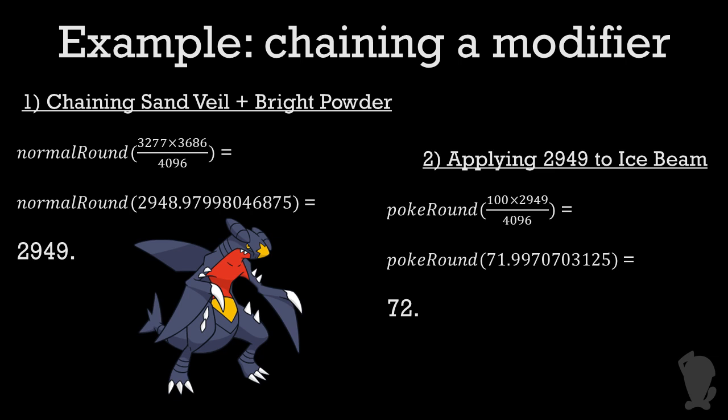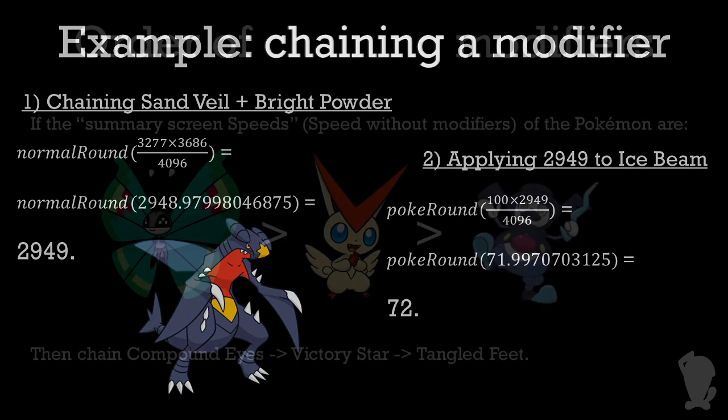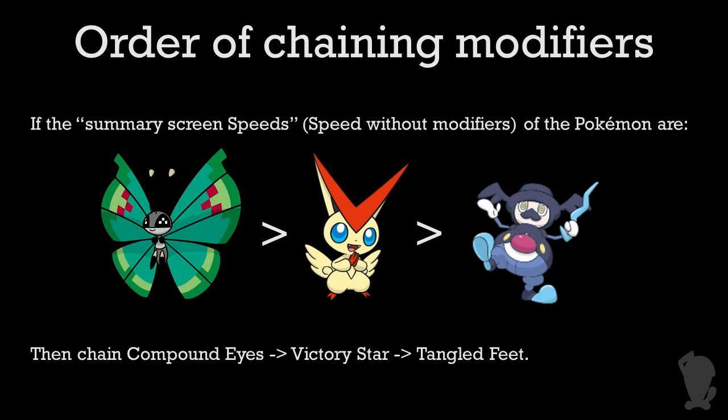Doing this chaining process matters, especially when you have a lot of multipliers — the rounding mistakes will get amplified at each step if you don't do the chaining process the same way each time. But what if you had multiple modifiers that are abilities? For example, what if you had a Compound Eyes Pokémon with a Victory Star ally attacking into a confused target with Tangled Feet? That's three different abilities. In that case, the game picks the order to chain the modifiers based on what I'll call the Summary Screen Speed of the target. Summary Screen Speed is what you see when you look at the Pokémon Summary — not Speed boosts and drops from things like Agility, not Tailwind, and not Speed Swap either. So in our scenario, if the Compound Eyes Pokémon were faster than Victory Star, and Victory Star was faster than Tangled Feet, the modifiers would be chained from Compound Eyes to Victory Star to Tangled Feet.